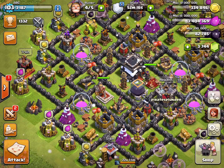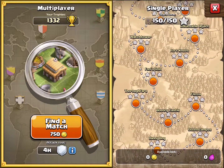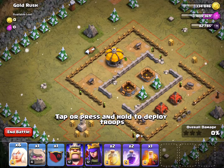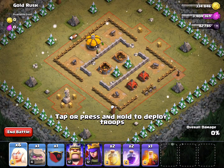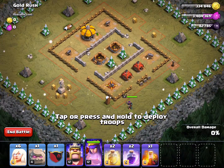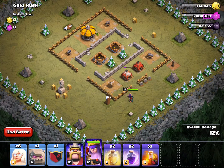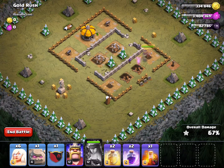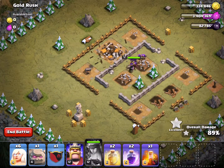Level eight is called Gold Rush. In the higher levels I'm probably going to wind up boosting the barracks, the queen, and maybe even the spell factory so I can get more healers quickly. I'm going to use her ability in a little bit once I take out these two buildings. I want to make sure she doesn't lose any more health — hopefully these archers will distract the other cannon. And that was level eight, Gold Rush.